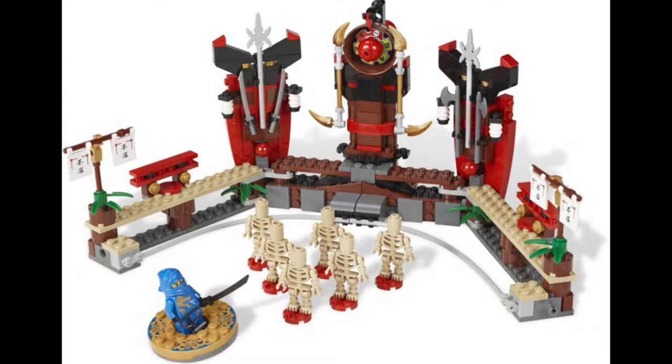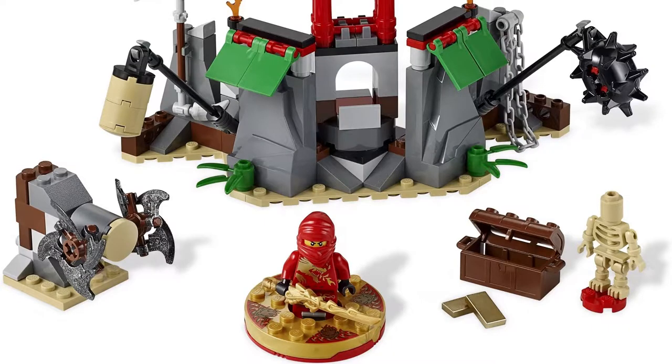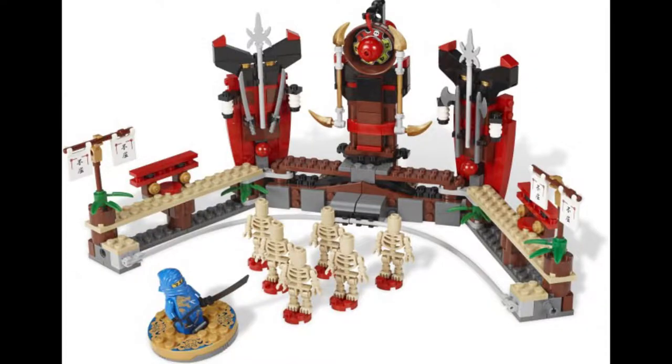He came out in a January set called Skeleton Bowling, which was a really interesting set. It was special edition, so it already had that going for it. It came with a spinner, and while KaiDX came in a box set that was sort of spinner-based — Mountain Shrine was a spinner training ground — Skeleton Bowling also was, but it didn't come with any cards, whereas Mountain Shrine did.